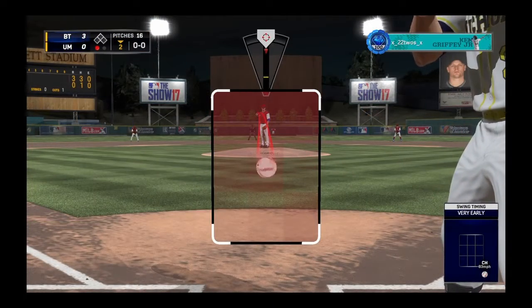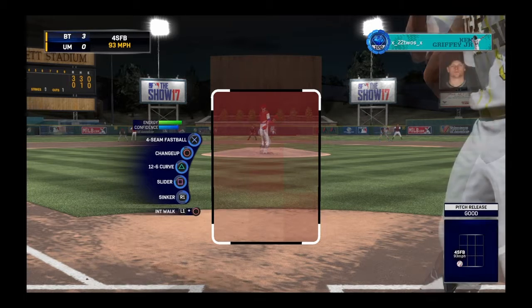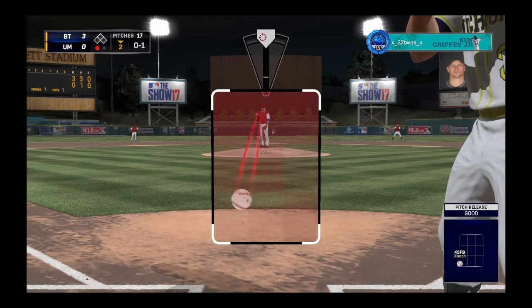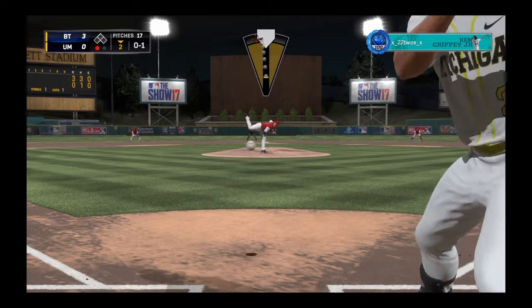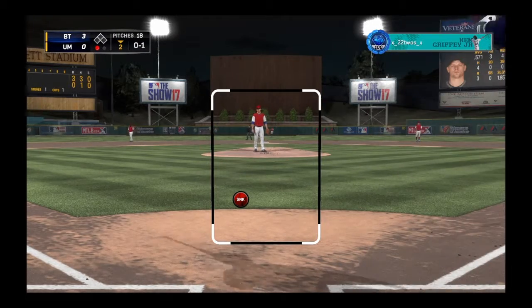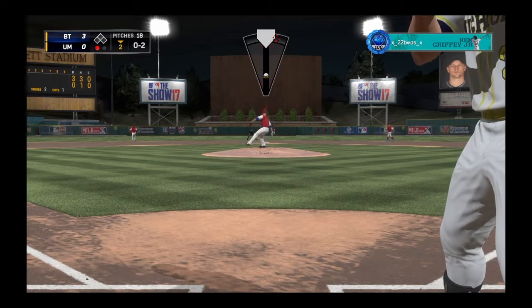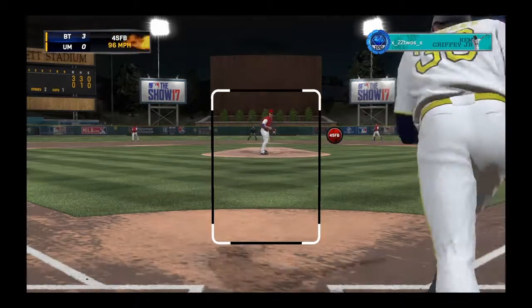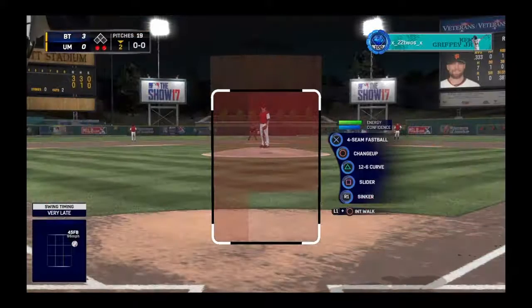He has Justin Morneau here, which I've never actually faced until this point, so I wasn't sure how to approach him. We started him off with a fastball, followed by the sinker, and get up 0-2. Coming back in with a fastball high and in, get him swinging a little off the plate. Two up, two down, two Ks — can't start any better.